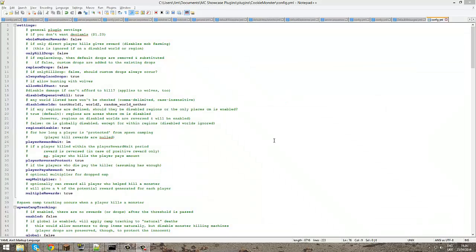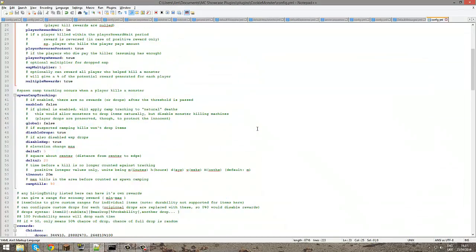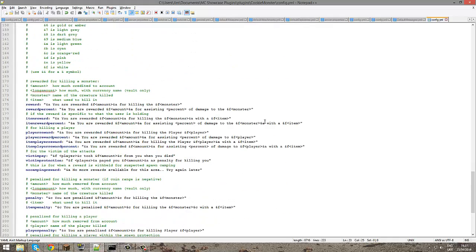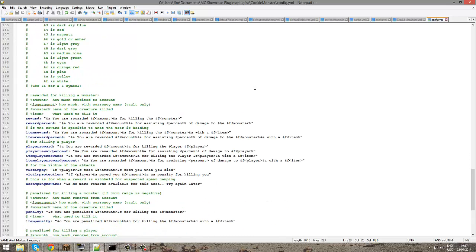We are now in the configuration file and there is a lot, as you can see, that can be configured. First of all, we're going to configure the messages — this is very simple. You could possibly add a prefix; so if your server is called, I don't know, Allnercraft — my old server — add a prefix like that. You can change the colour here to make it look nicer, so gold obviously looks nice.